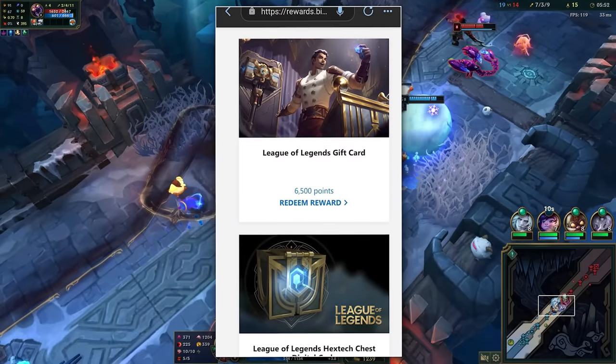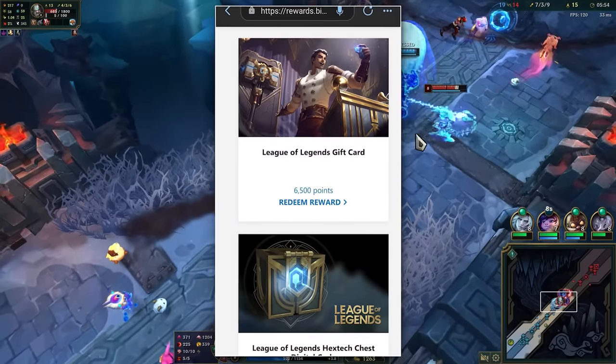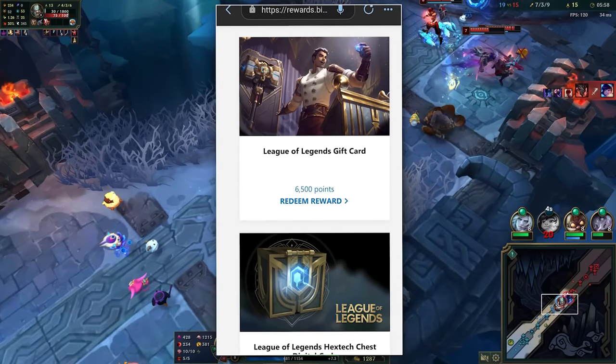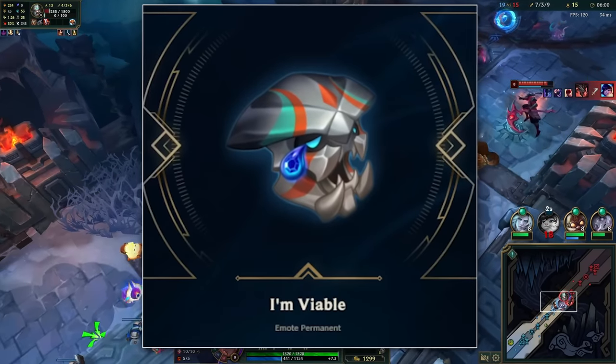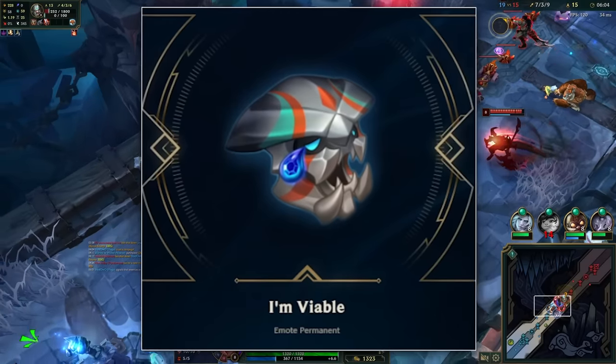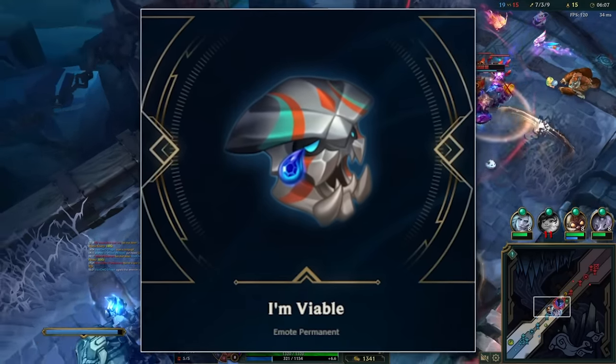Just a couple of quick reminders: the gift cards for RP are back up on the Microsoft Rewards page, so you can claim them now if you've been waiting. There's also a new Scunner emote called 'I'm Viable' in the reroll pool now, so if you have all the emotes you can reroll this one for free with a shard.